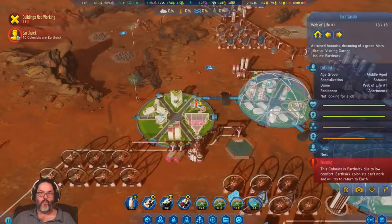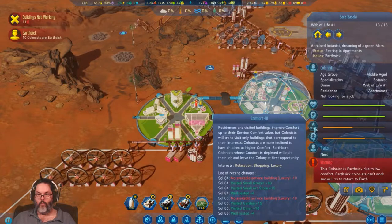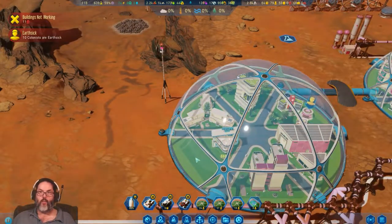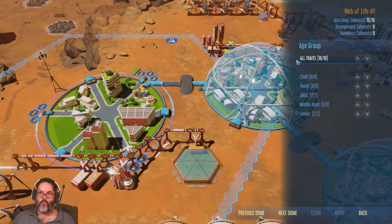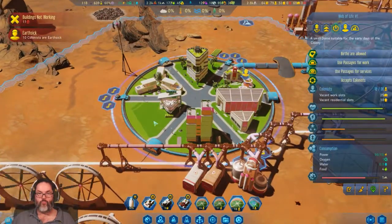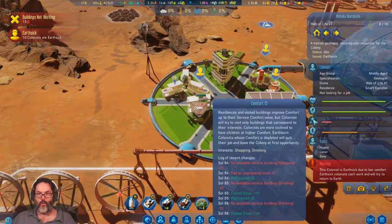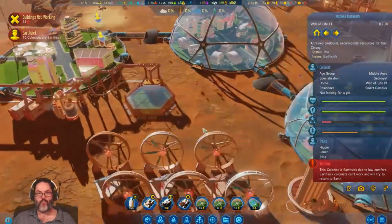Earth-sick colonist — no available luxury. Two seniors, no children. Why are they earth-sick? They had an unprepared meal. It's just because I don't have enough people — fair enough.